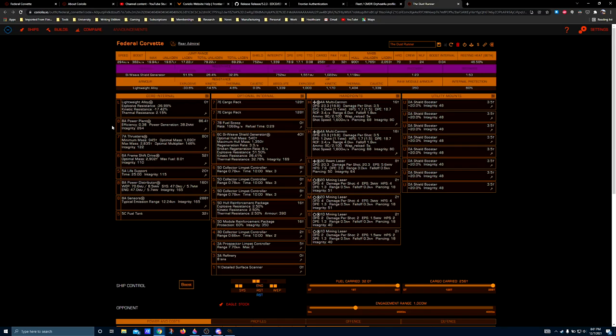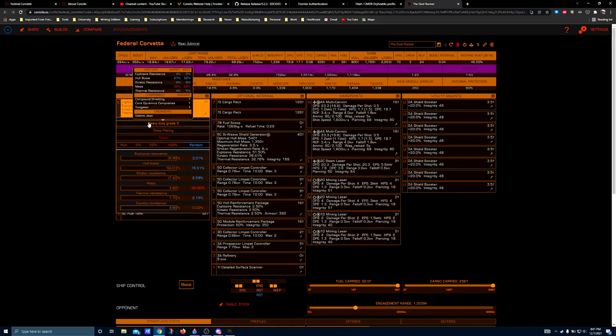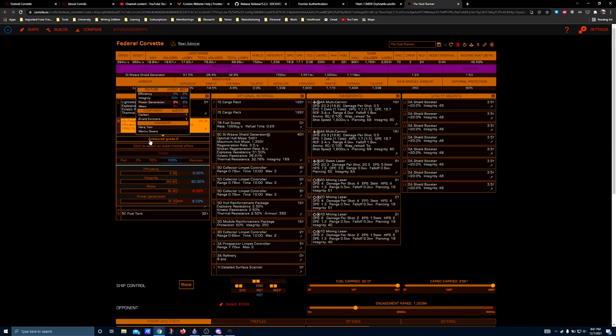The core internals are laid out like this: lightweight alloy, heavy-duty grade 5 deep plating, 8A power plant, armored grade 2. You've got the headroom to go all the way up to grade 5 if you want to. I chose to stop here in the ship I'm flying in-game, because it's intended for solo play, and this is all the headroom I needed to give it the power output required to run everything.